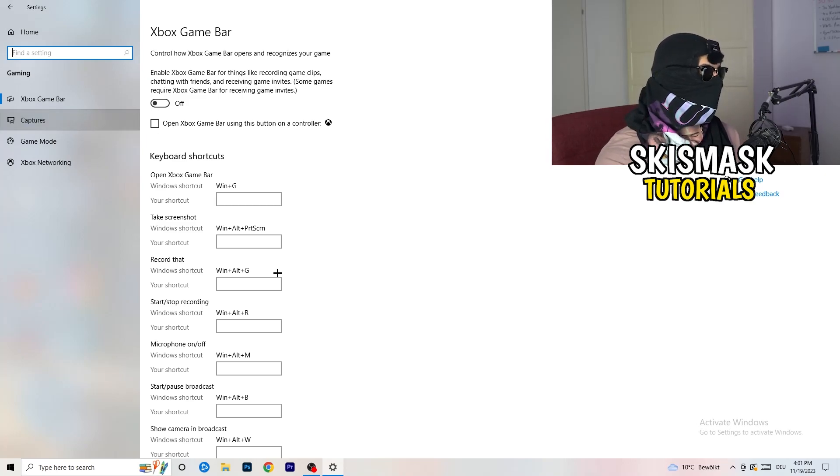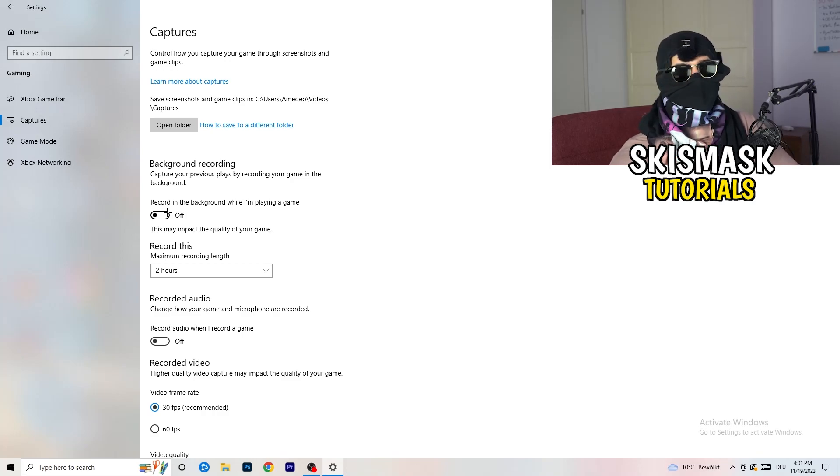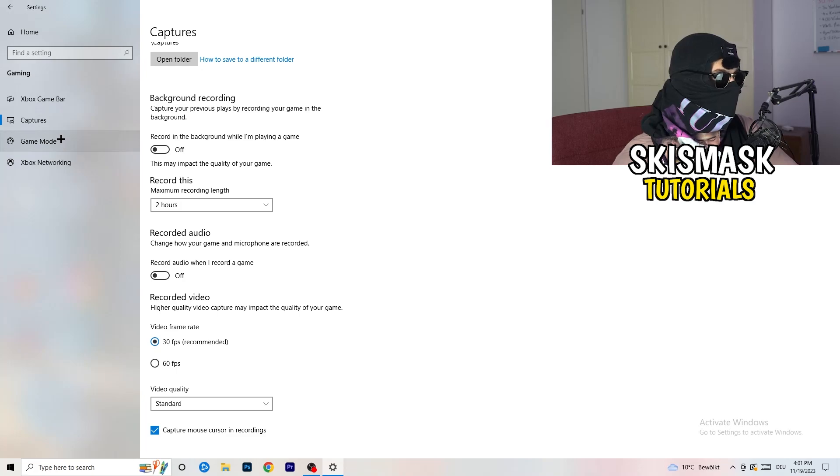Next, go to Captures on the left-hand side. Go to Background Recording — 'Record in the background while I'm playing a game' — and turn this off. If you want to record something, use OBS (Open Broadcaster Studio), which is made for recording games and your screen. Having something recording in the background is something you don't want. Also turn off audio recording in the background.